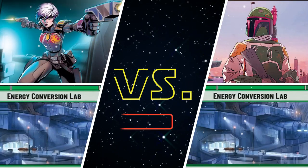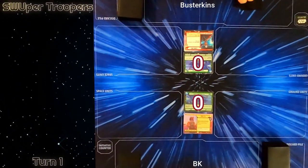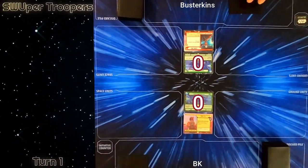Welcome to Swooper Troopers. I'm BK and today I'm playing Boba Fett at Energy Conversion Lab versus Busterkins who's playing Sabine Wren at ECL as well. Deck lists are found in the description, please like, comment, and subscribe.